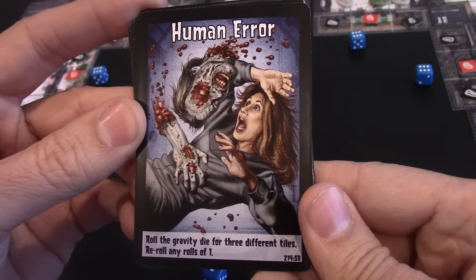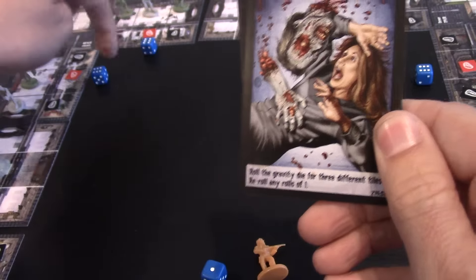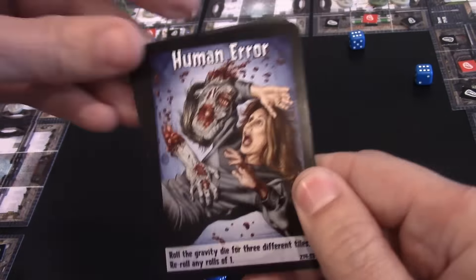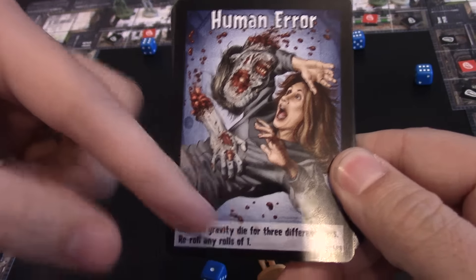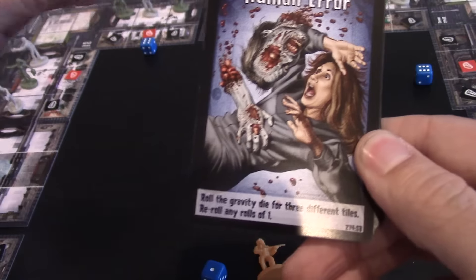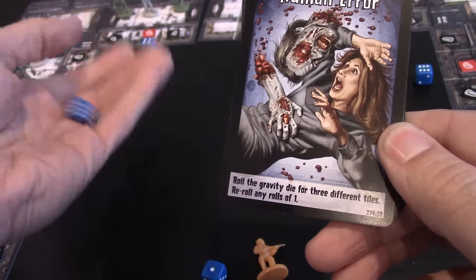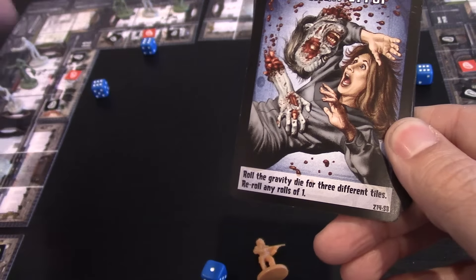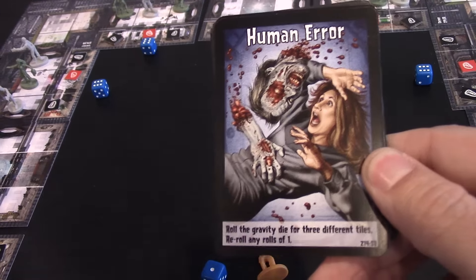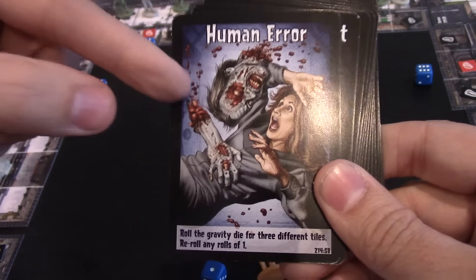This next one is Human Error. It says roll the gravity die. The gravity dice are on the corners here. You can pick three tiles, re-roll the gravity die, and re-roll any rolls of one. So if a lot of combats have happened on it and it's down to three, you have a chance to re-roll it and get it back up to six — restoring life support and making it easier to kill zombies again. That's something to help you out before any corridors close.